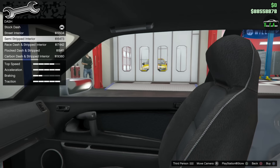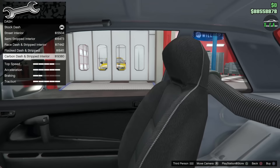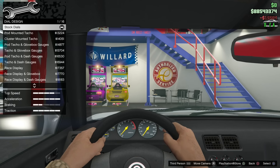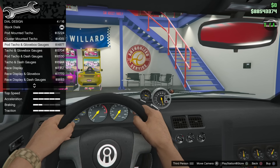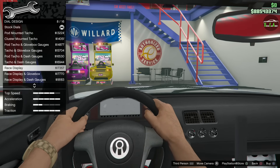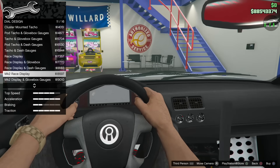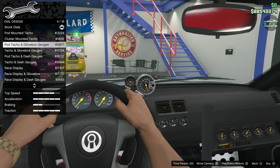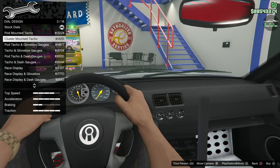For the interior you have dash options: street interior, semi-stripped interior, race dash, and carbon. I kind of like the back open a bit but street interior is always a sweet spot — you get a little bit of racing and drifting stuff but not overkill. For gauges you have a mounted tach, tach and glove box, gauges, and race display — this is the first vehicle from this update where I've seen a digital race display available. I like the factory gauges with the extra tach on the right, so we'll add that one.